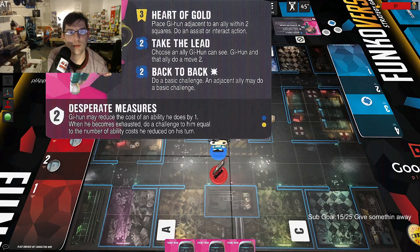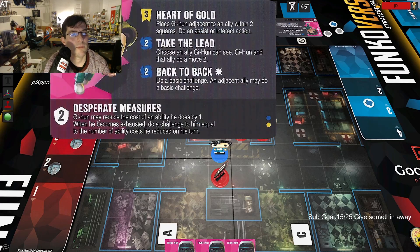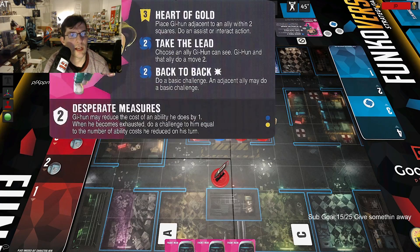His third ability, Back to Back: do a basic challenge and an adjacent ally may also do a basic challenge — good team synergy. Heart of Gold is his best move and it makes him playable. But his trait doesn't do much since his moves are already cheap, and his overall kit isn't as strong as other characters at the top of the tier list. He's mid — still okay for a blue-yellow build.